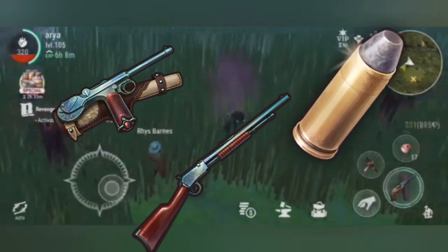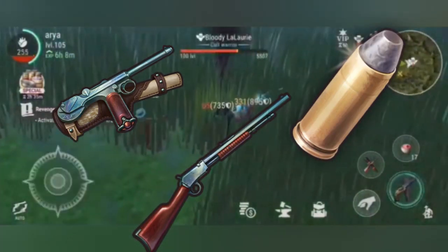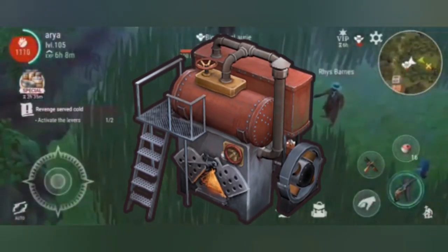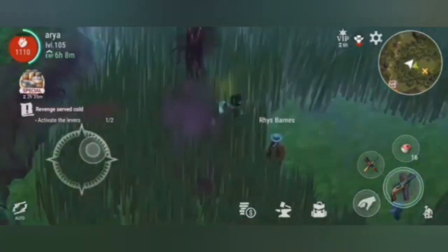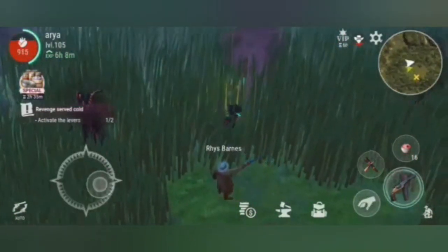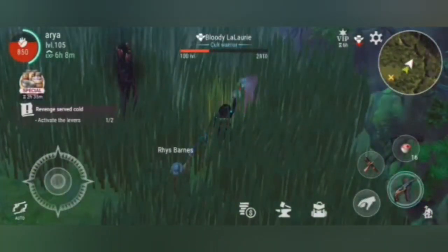Now let's come back to the electricity part. Actually, electricity is the necessary part for crafting Tier 6 items, and without it you cannot gain access to Tier 6 items. So after you upgrade your workbench, you've got to build an electricity generator. The more electricity it produces, the more Tier 6 items you can craft.